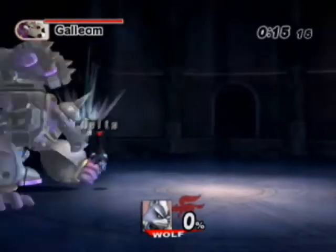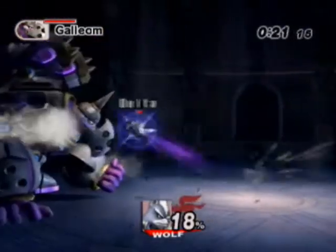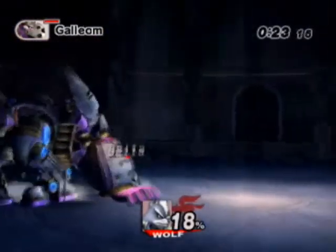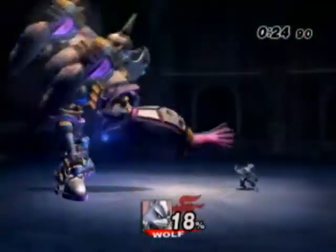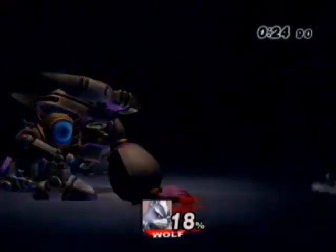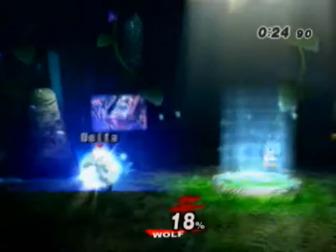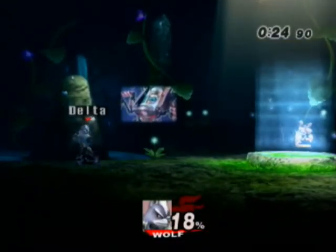Unlike a lot of the heavyweights, Wolf's actually relatively fast, which is kind of funny because the next character coming up is also a heavyweight and also pretty fast, considering. Probably not as fast as Wolf, but still pretty fast. Which is kind of strange, considering at least by Subspace Emissary story, he's gonna be one of the last three characters you get, depending on what order you go to get him, Jigglypuff, and Toon Link in.